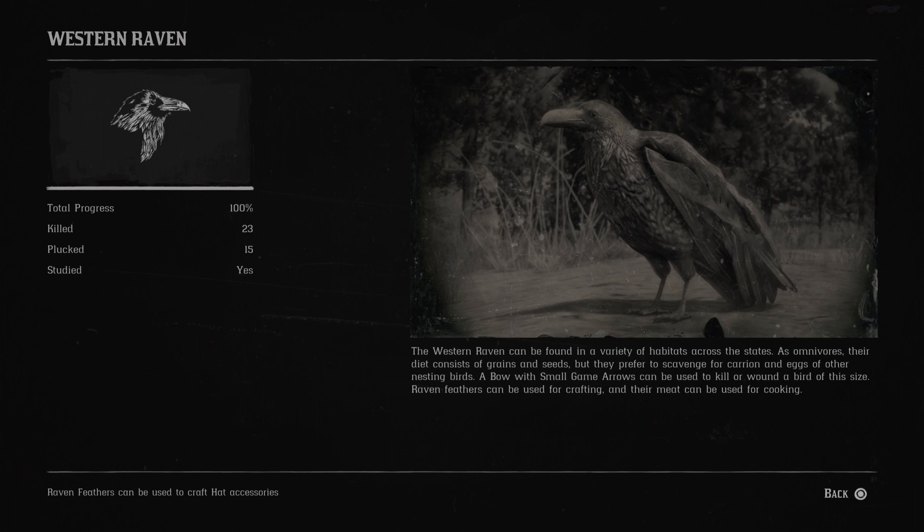Next is the western raven. The western raven can be found in a variety of habitats across the states. As omnivores, their diet consists of grains and seeds, but they prefer to scavenge for carrion and eggs of other nesting birds. A bow with small game arrows can be used to kill or wound a bird of this size. Raven feathers can be used for crafting and their meat can be used for cooking.